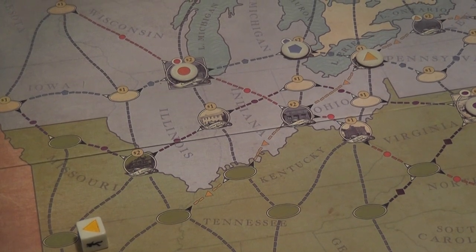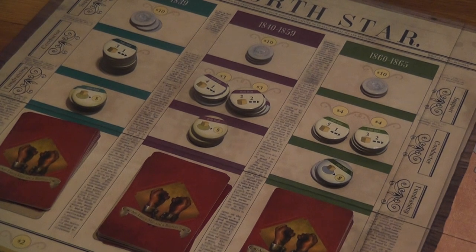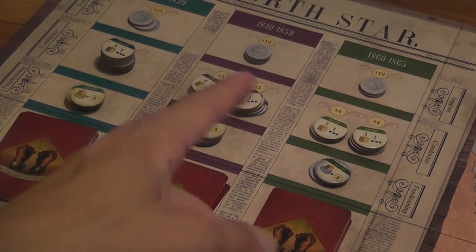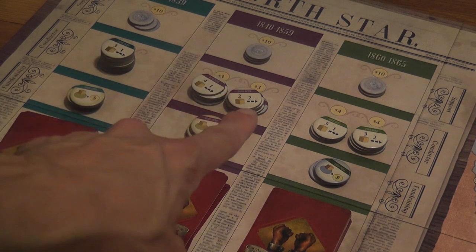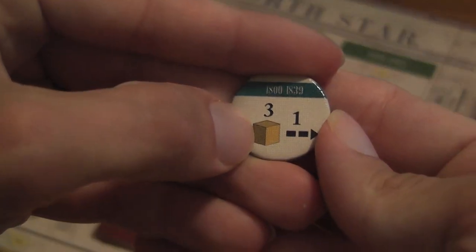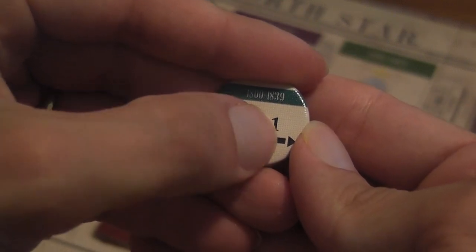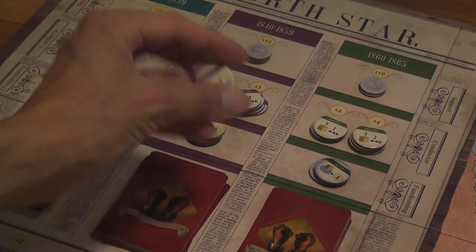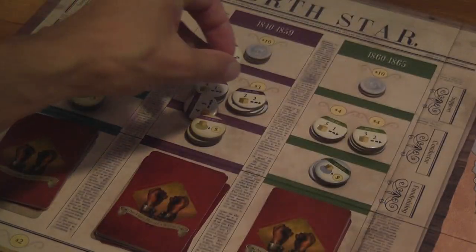After that comes the planning phase, during which players acquire tokens. Each player can purchase up to two tokens from the available area. You can purchase support tokens, which are expensive and advance you to the next period but have no other direct effect. You have conductor tokens used to move slaves — for example, this token moves three slaves by one space, another moves four slaves by one space, another moves two slaves by two spaces, and so on.